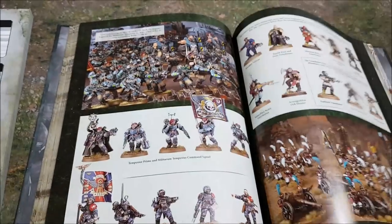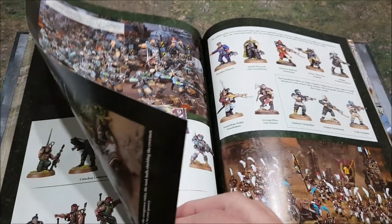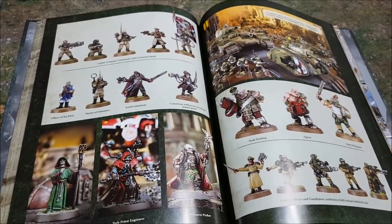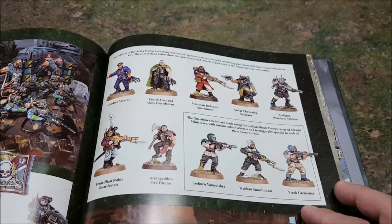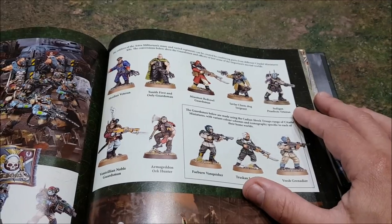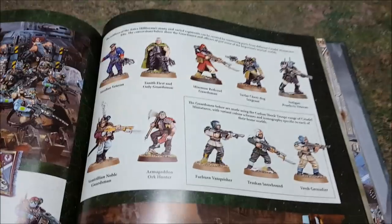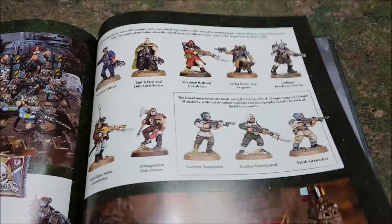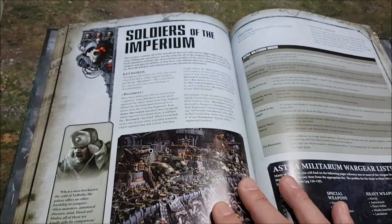There are no new models — I think I mentioned that. But they've done what they did before, making some converted models and sticking pictures of the kitbashed models in here — Games Workshop did this in the Grey Knights book as well. These aren't new; these are just models they've made up. Anyway, on to the main rules.